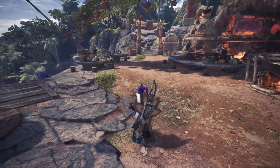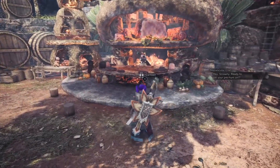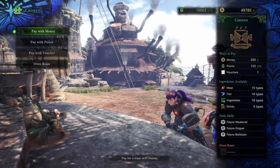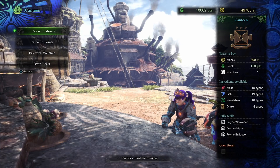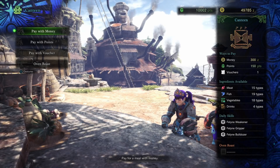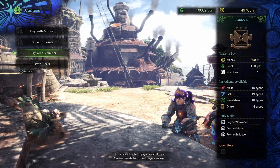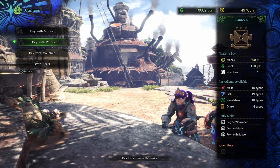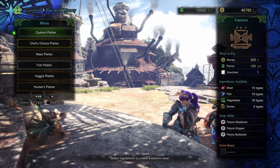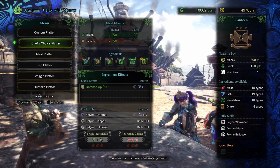Today we're going to be talking about the cantina and how we can cook or prepare our own custom-made meals. There are a couple of things to understand before we get started, which we'll use as building blocks. It doesn't matter whether you pay with money, pay with points, or use a voucher. Vouchers pay for the meal for your entire group but use up one voucher. Otherwise, just use whichever of the other two options you have the most of.